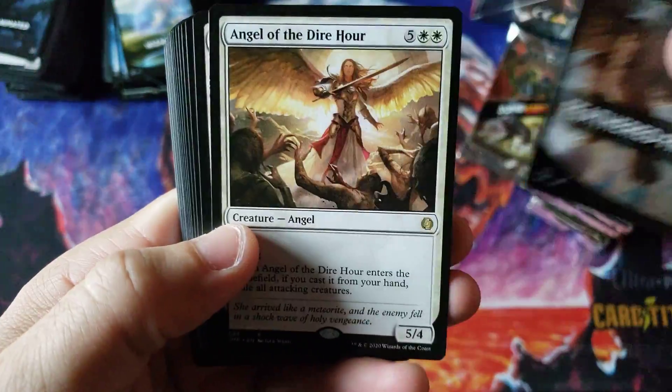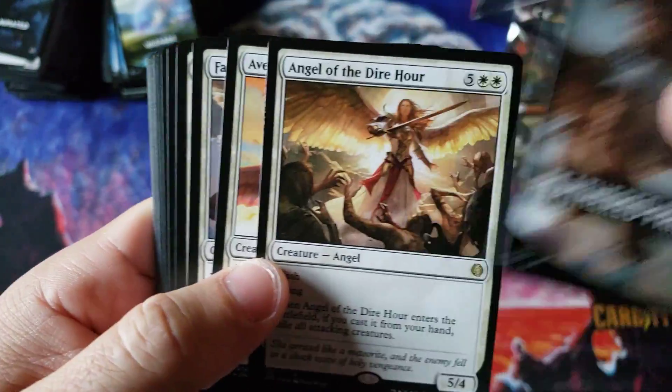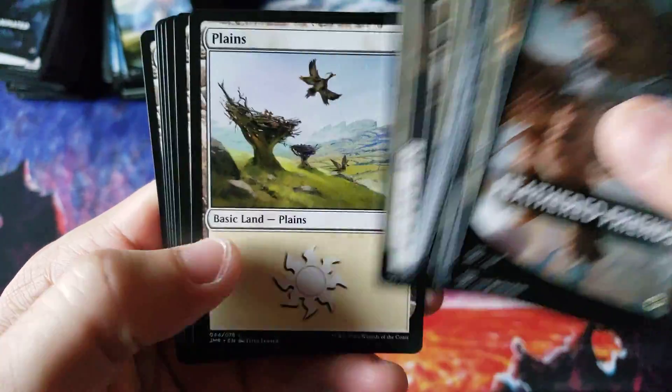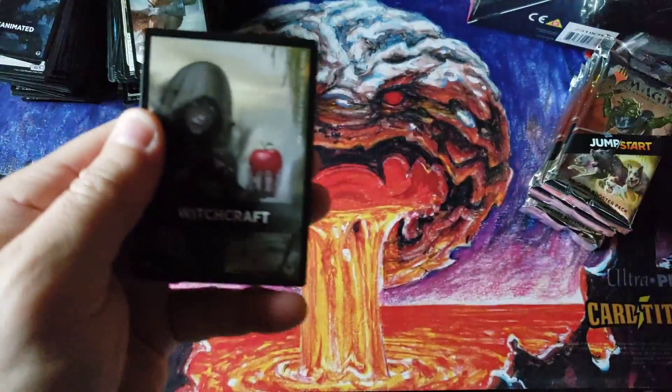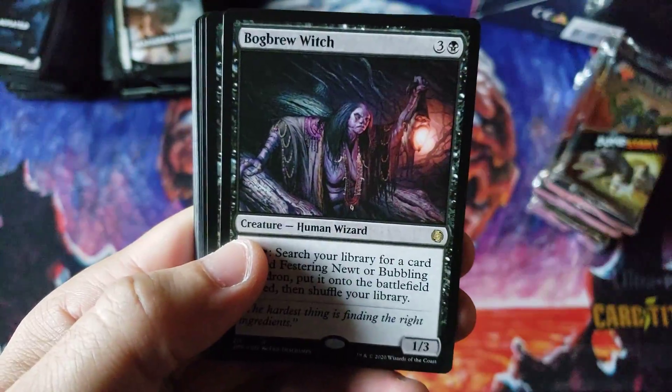I've seen people show me misprints — they don't even have to open the pack. The entire pack is just completely smeared ink and messed up. Angel of Dire Hour — very nice. You can tell these cards are printed at different locations; this is definitely a different manufactured product, it even smells different.